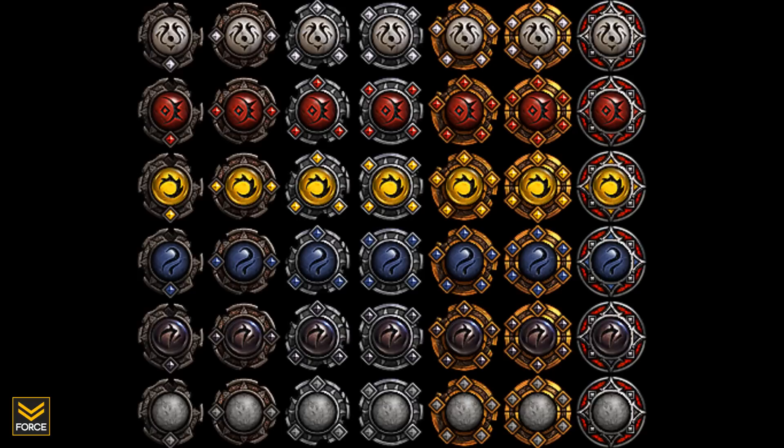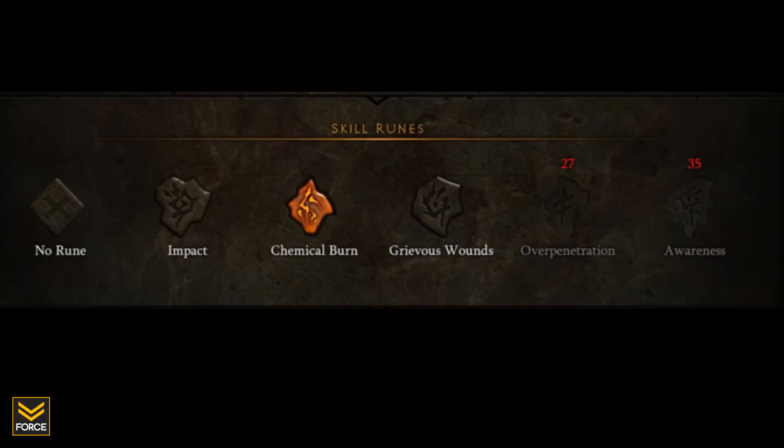Instead, in their place, we have got what is known as skill runes. Now skill runes, just like skills, will unlock for you as you level. So currently you level up and you unlock your skills — well, in addition to unlocking your skills you will also unlock skill runes for those skills to change how they work.